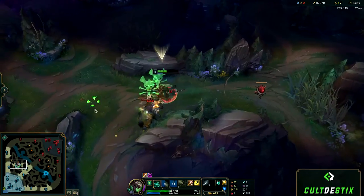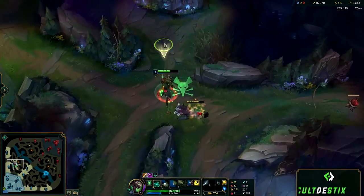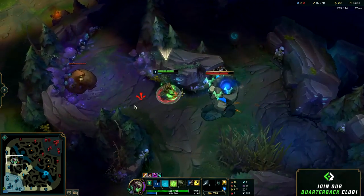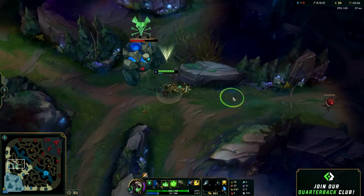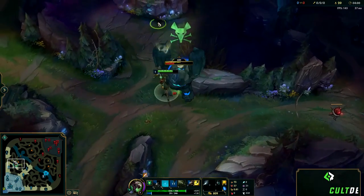Kiting the wolf camp is very similar to the raptor camp — you want to juggle them into each other and kill the small ones first to get rid of most of the damage. If you're playing a champion like Kayn where you can wipe out all the small ones with just two Q's, it's fine to kill the big one first. However, if you're playing a jungler who primarily does single target damage, you want to kill the small raptors and small wolves first before finishing off the big one.